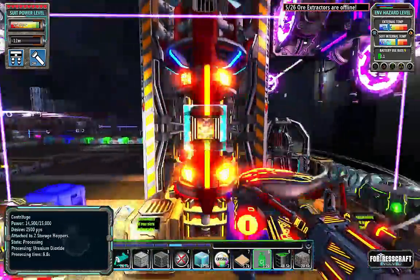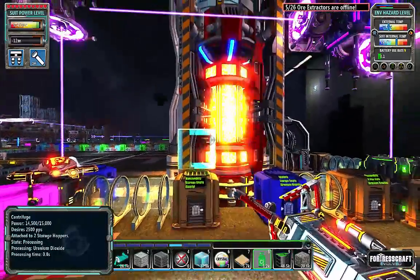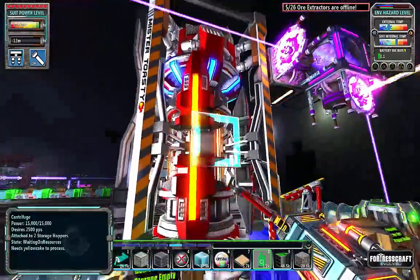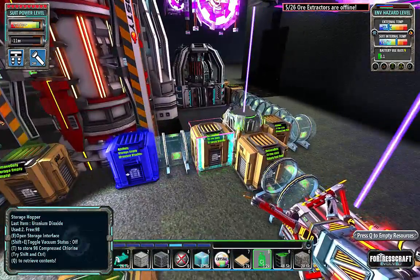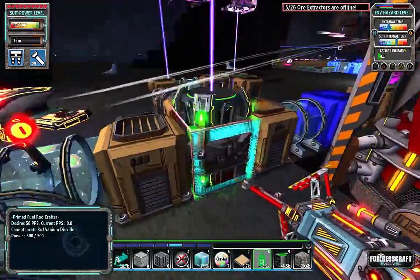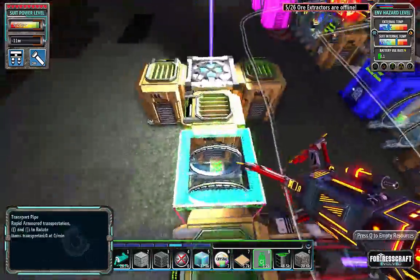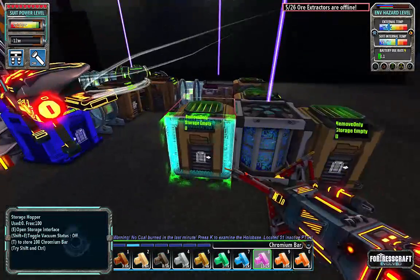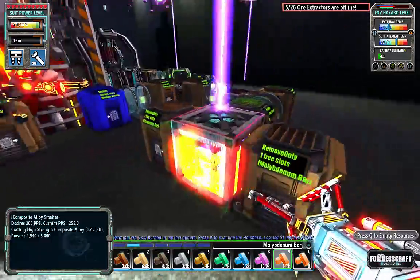Here we have the thing spinning up. The crafting ratio is one chlorine for 100 uranium. You can see it slowly spinning down because it ran out of material. Here we have the uranium dioxide, which is used by the primed fuel rod crafter. When this is up and running, it needs an empty fuel rod, which is produced from composite alloy.